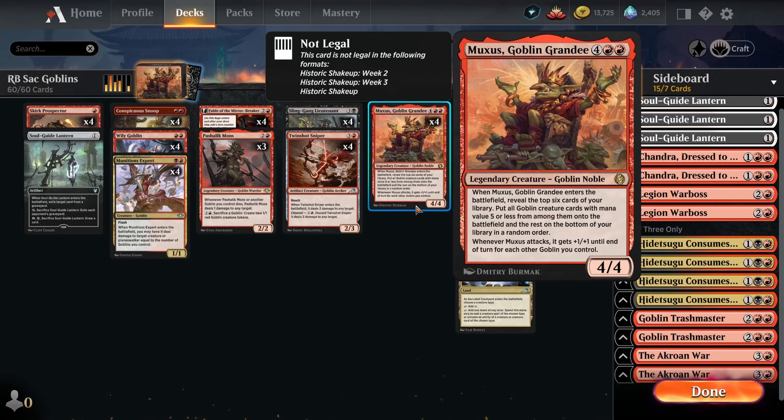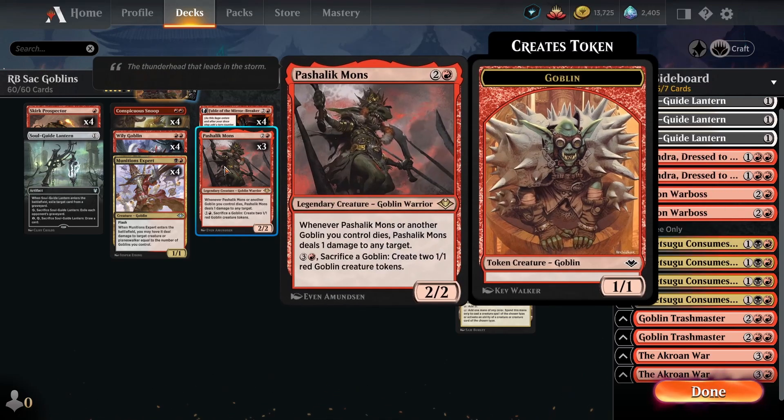Second of all, the deck itself is a lot less vulnerable to interaction - I'll explain why in a minute. All of the individual cards are also just better quality. On top of that there's a lot more synergy between the combo pieces. Since we're not trying to win with haste creatures like Chieftain and Warchief, how are we winning? It's kind of a combination of two things. We do get in for damage in combat whenever we can, but oftentimes the main way we're winning is by draining the opponent out using either Sling-Gang Lieutenant or Pashlik Mons.